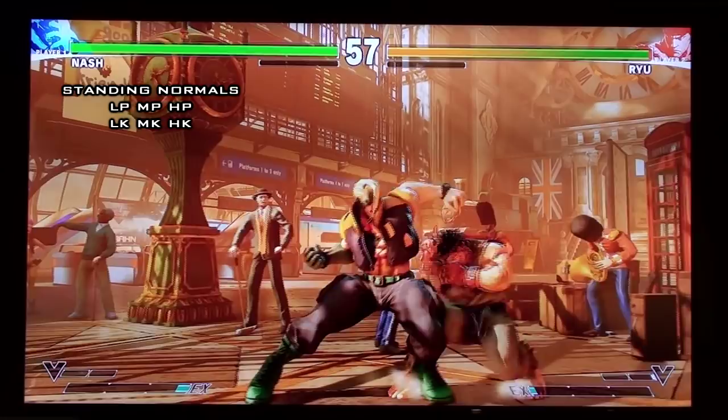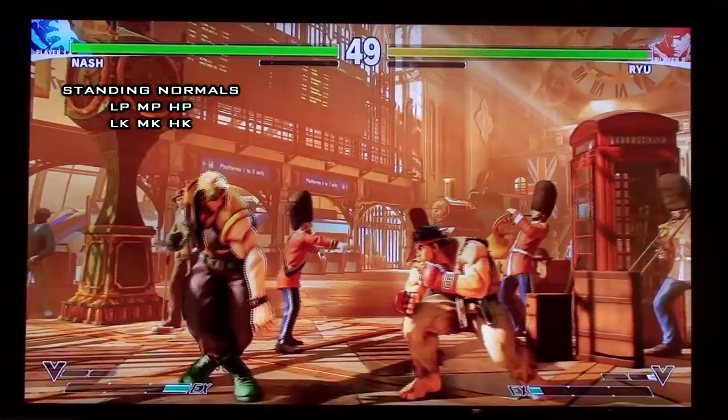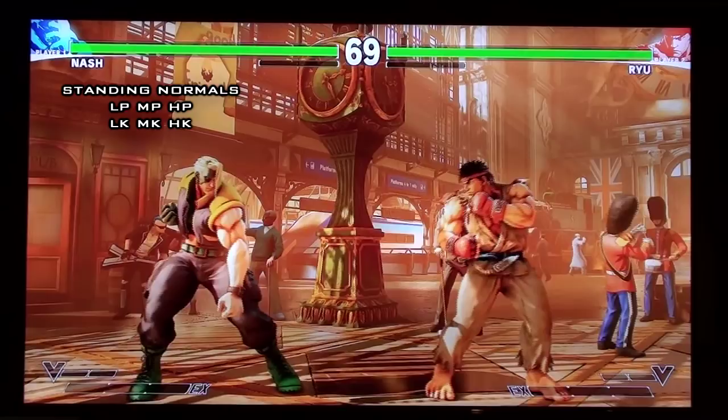Starting with his stand light punch: it's actually fast on startup and it's a target combo starter. It has good range for a light normal and it's special cancelable on block. So a lot of times you go into a staggia into one of his specials like Sonic Scythe or something like that.